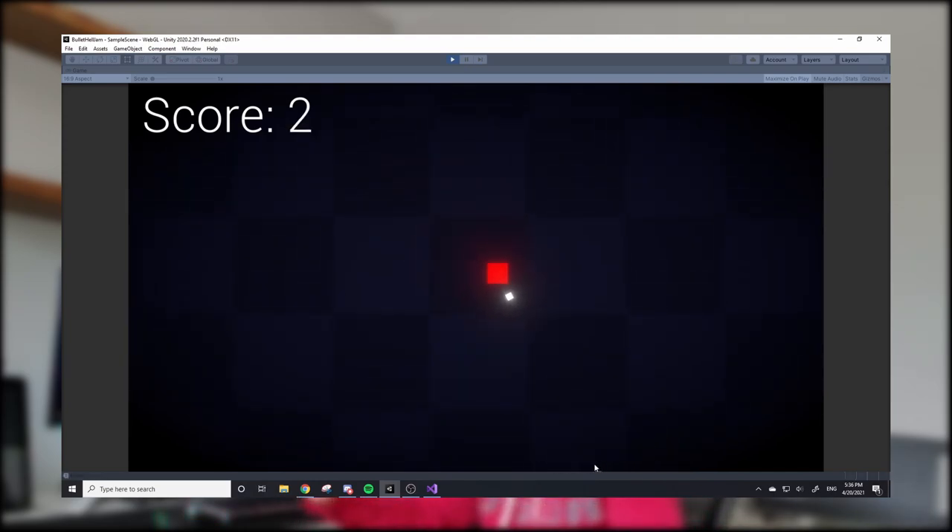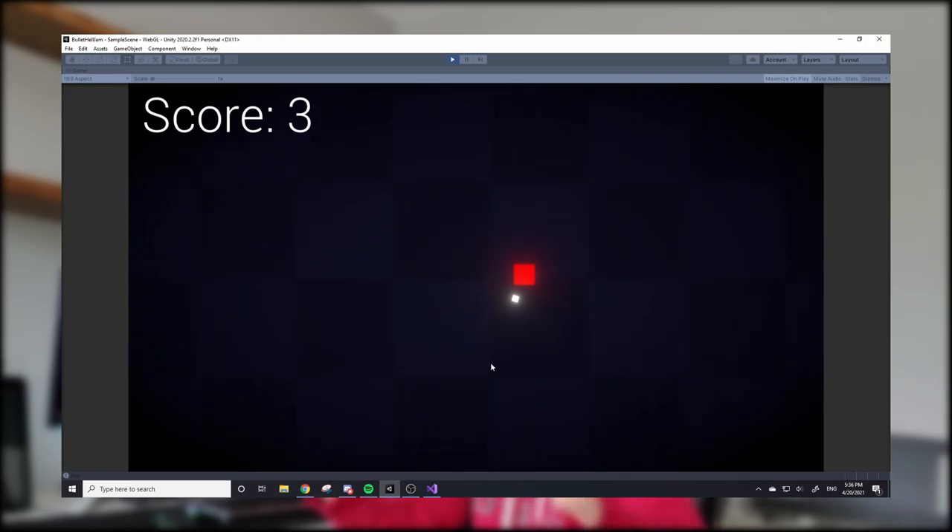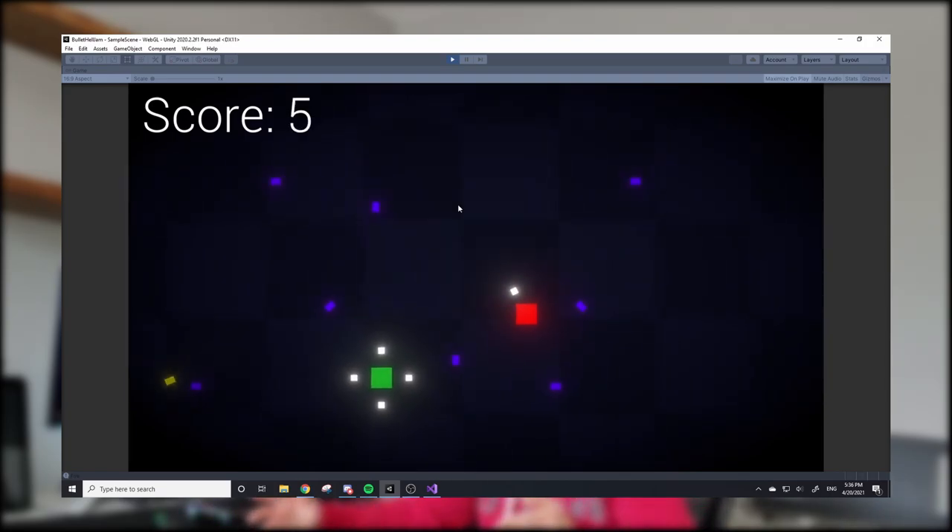I worked a little on it day three. I added a basic enemy — pretty much like the player except an enemy. It's just a square with a little gun that aims at the player and fires a bullet. Then on another day I made two more enemies: a green guy with four firing points that can fire in four directions, and a yellow guy with eight of them.